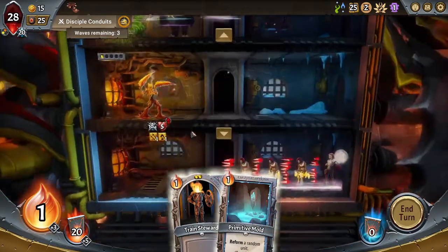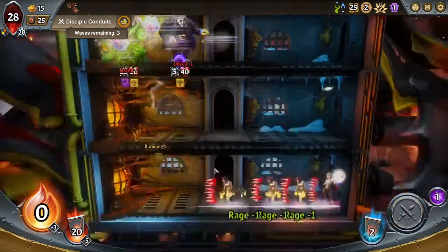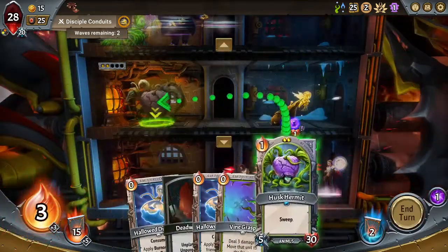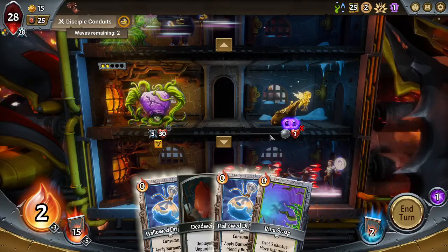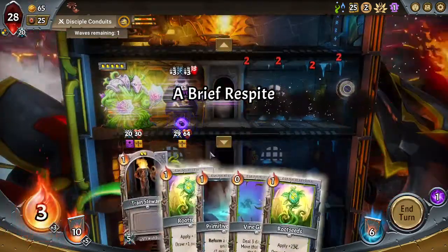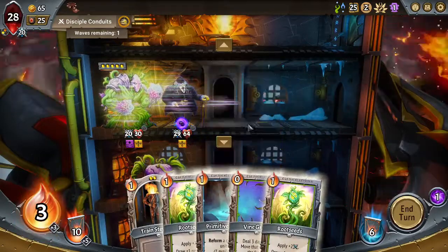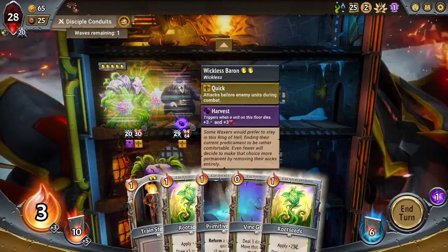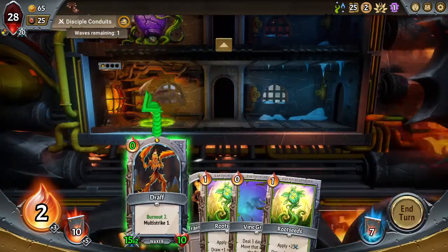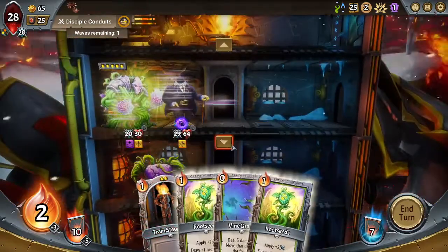I'll just start the Reformed Train with this Giraffe here. I love how the Jack Strips brings them all and harvests to the Baron. That's pretty cool.